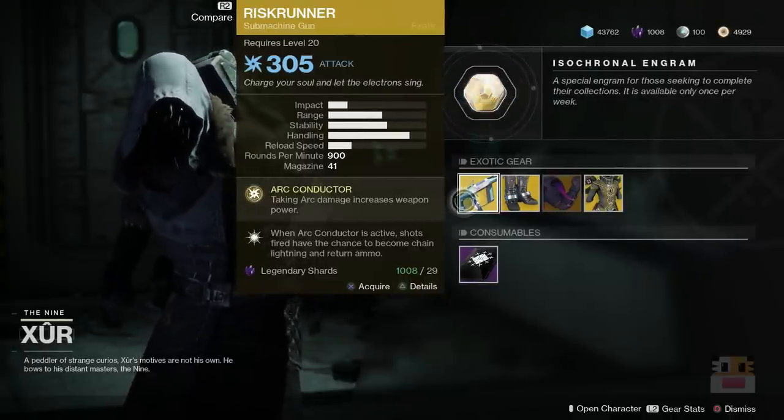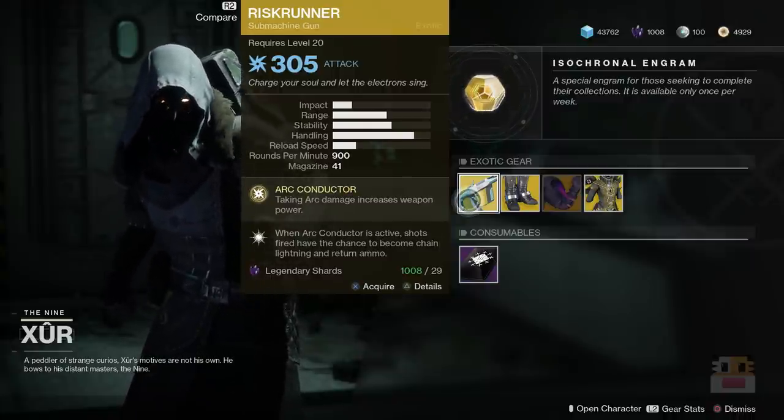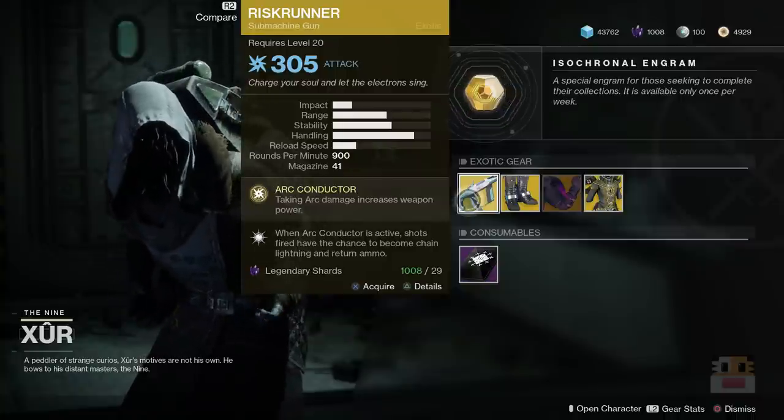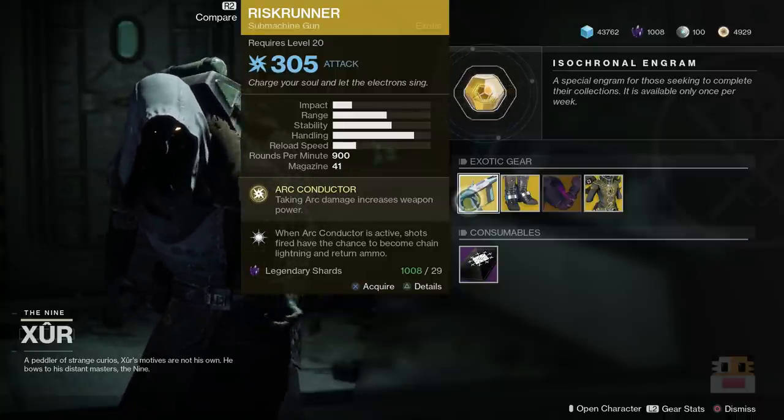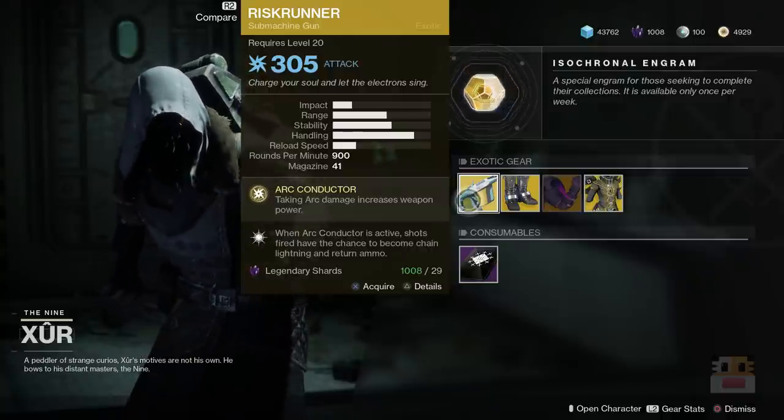Starting up front, we've got Risk Runner, which is one of those SMGs that kind of chains damage. If you take arc damage, you can have like an infinite clip and you just continually chain damage to enemies, which is really cool, but you have to be fighting people that have arc damage. Overall, I would say this weapon isn't that great, and you can also get it in the campaign.